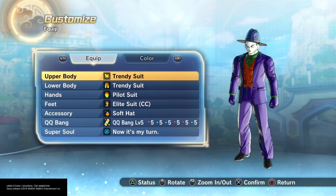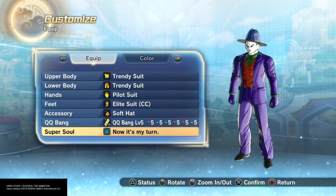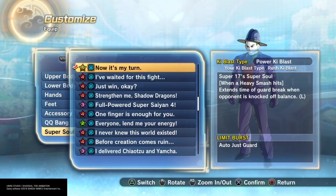Now it's my turn — this is the super soul I'm excited for. I believe this is the super soul we're going to be getting in the next raid that's dropping, where we'll get Super 17 stuff plus this super soul plus the camouflage bikini. All of this is going to be taking place I believe Sunday and ending Wednesday for those wondering about that raid.